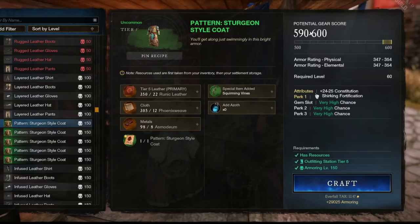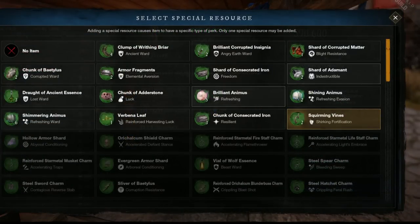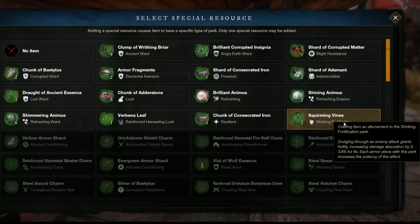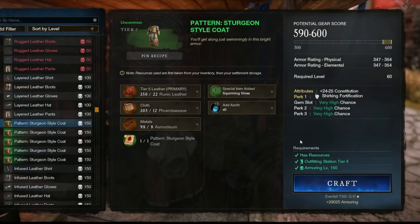They require no perk items to get the guaranteed attribute — you simply choose it. They require no Azoth for the 4 perks — you simply get them. You require only 150 armoring to use them, not 200. So although these do not guarantee 600 gear score, if you're an endgame crafter with the trophies, the armor set, the earring, the food buff, and all that, this is a way, way better option over the orange guaranteed 600 ones.